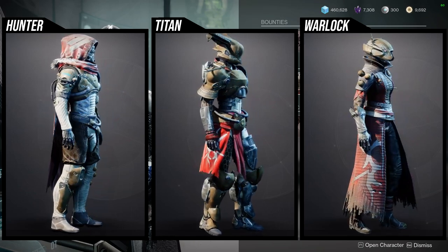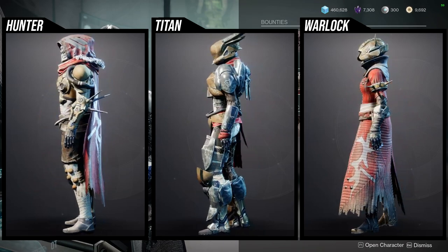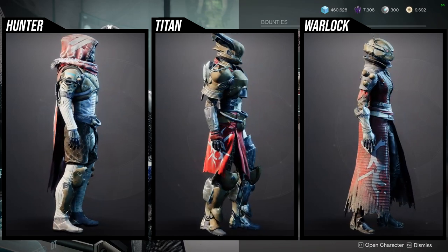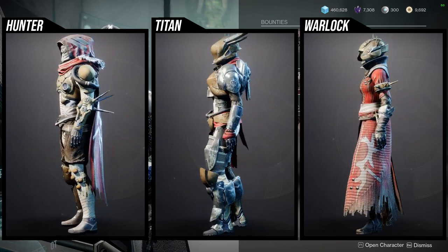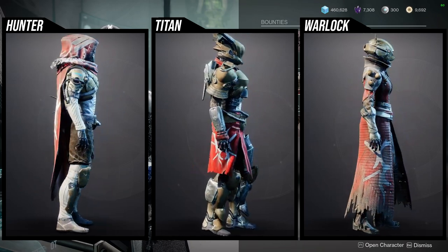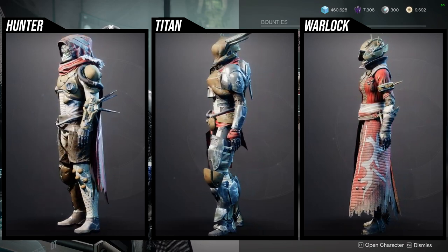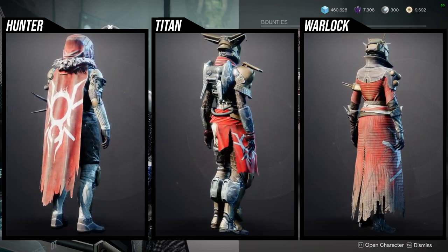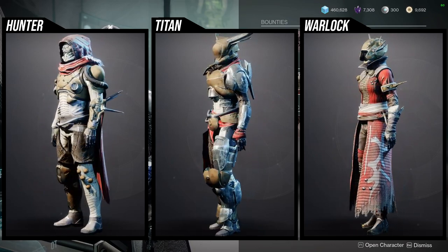For the armor sets: Hunters — I really like a lot of the pieces actually. I don't like the chest piece, and the cloak I do like but it shaders really terribly so just be aware of that. Titans — I like the helmet, the arms are pretty cool. Warlocks — I think the helmet's interesting, the bond and the chest piece are the best pieces, and the arms and boots can be utilized but are kind of on the boring side.